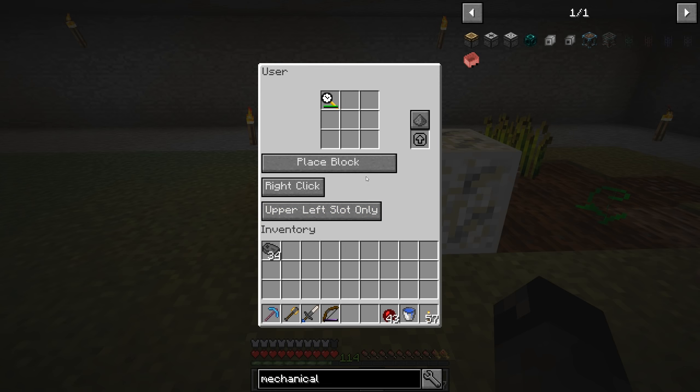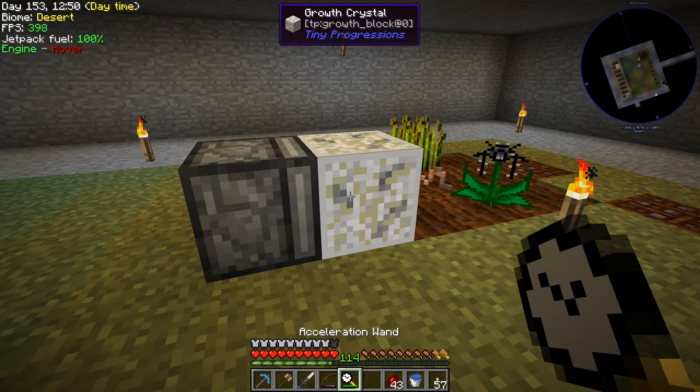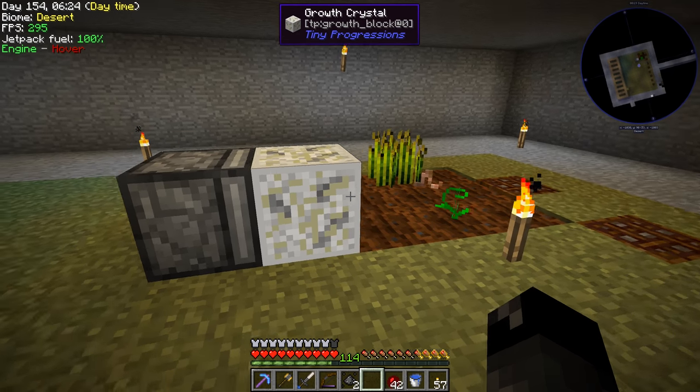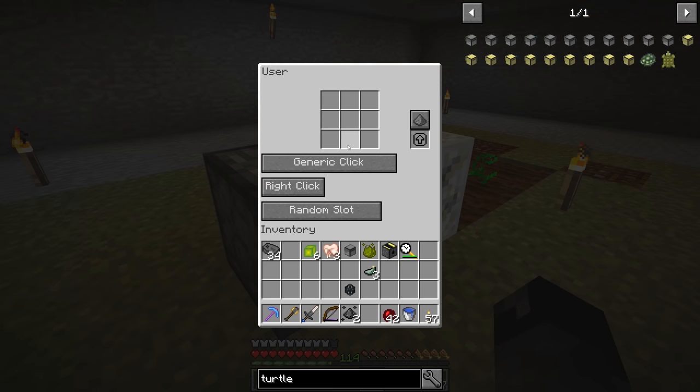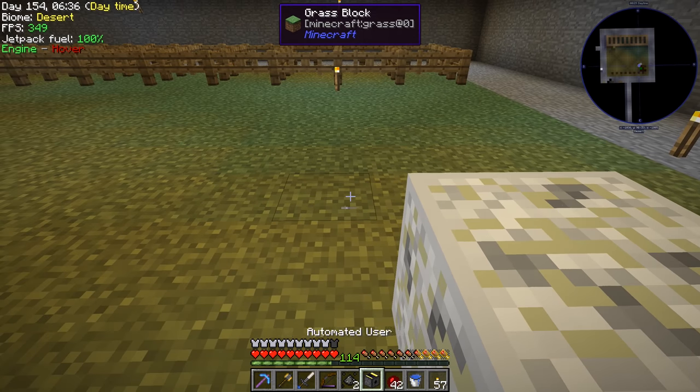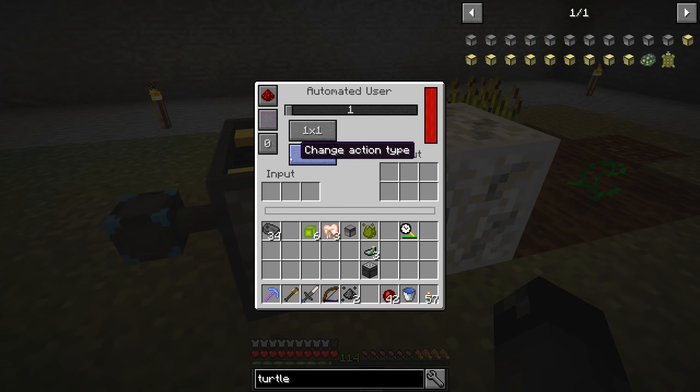Let's try automatically right-clicking with the acceleration wand — use item on block, activate item, activate block with item — one of these should work, but it doesn't look like it's going. Upper left slot only, left click, right click... it doesn't look like it's going to work. The mechanical user won't do it automatically even though right-clicking manually works.